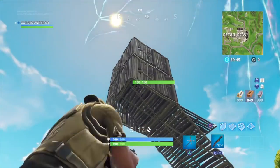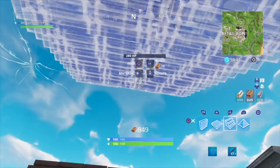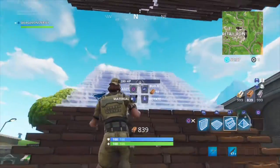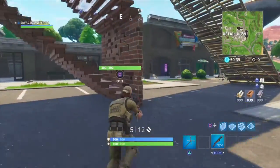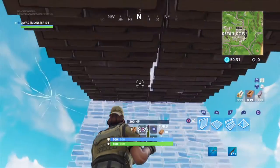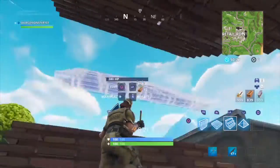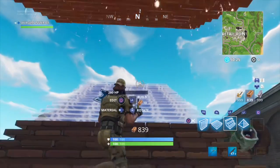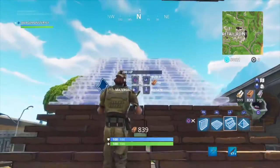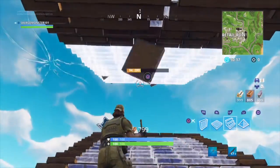So here's an example — pretending somebody's already above me. My favorite way to take back the high ground is like this: I have a wall here, stairs beneath me and above me. The stairs beneath me take me up, and the stairs above me are for protecting me while I'm going up. I like to place the one beneath me first, then the one above me.